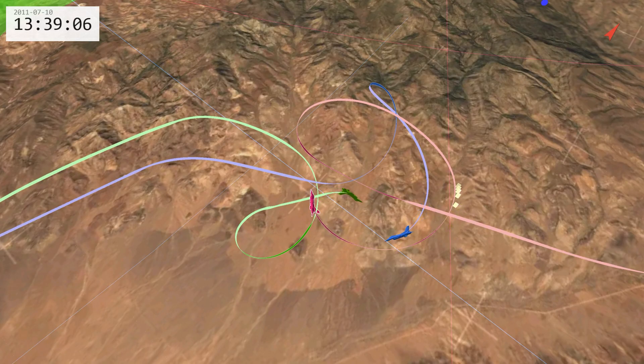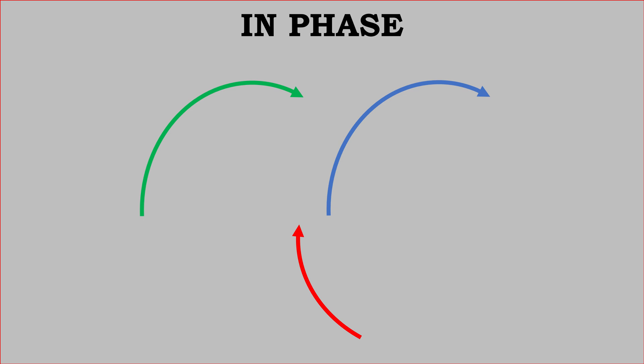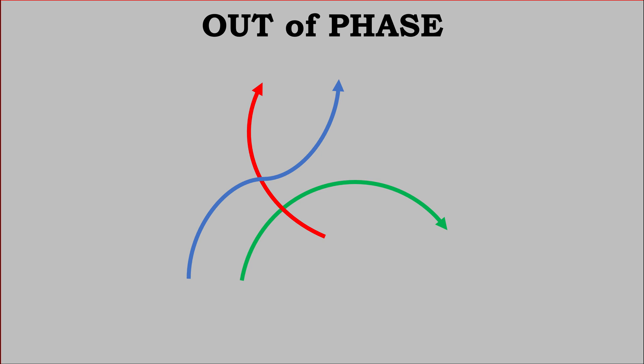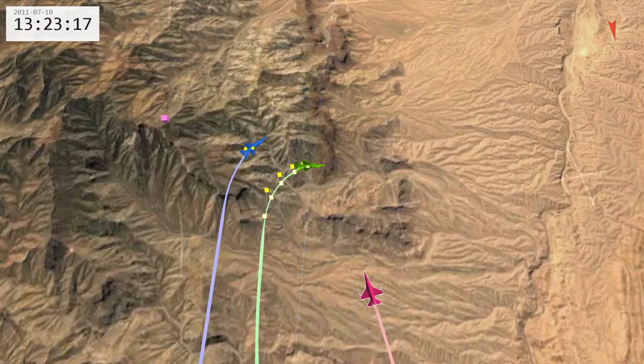Next, we need to talk about the principles of out of phase and out of plane. When we talk about phase, we are referring to turning direction. An in-phase flow is where both the engaged and supporting fighter are turning in the same direction — this is not ideal. It makes it easier for the bandit to maintain tally on both fighters and prosecute attacks on either. What we want is an out of phase flow, where the supporting fighter is turning opposite to the engaged fighter. In this graphic, we see the blue engaged fighter has elected to reverse and take the bandit one circle, establishing effective out of phase maneuvering.